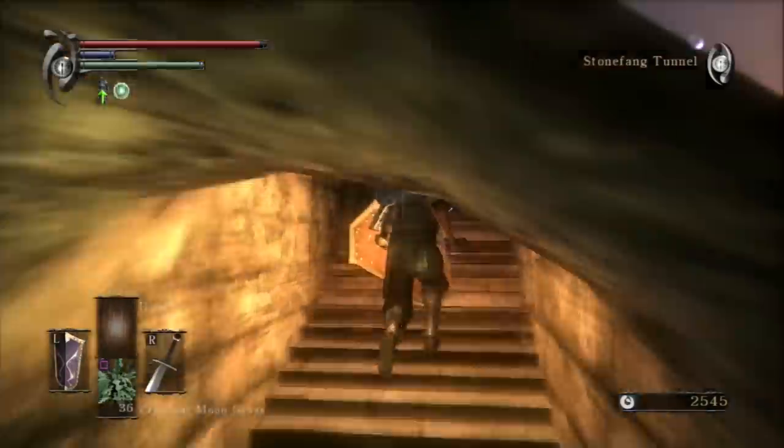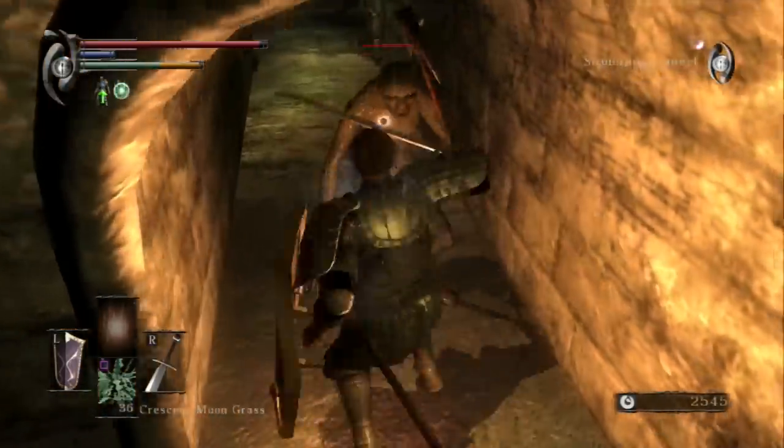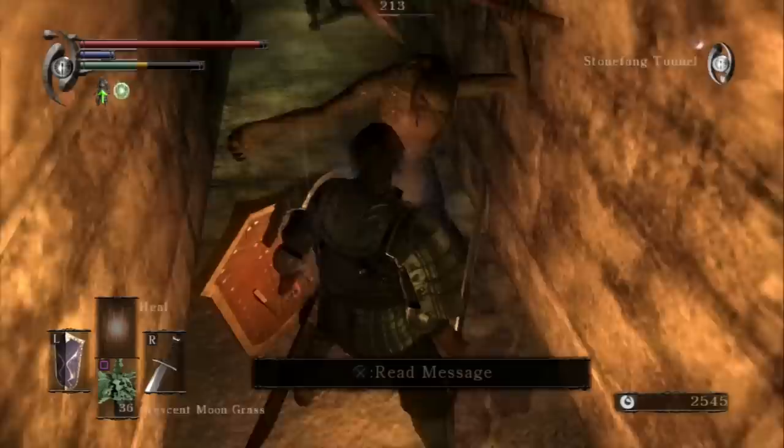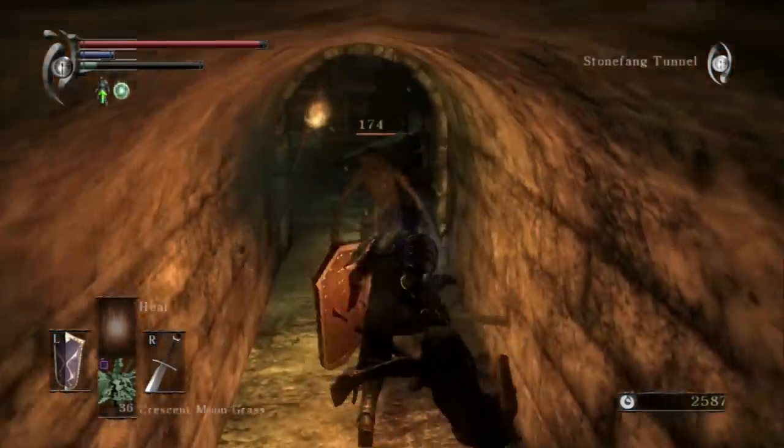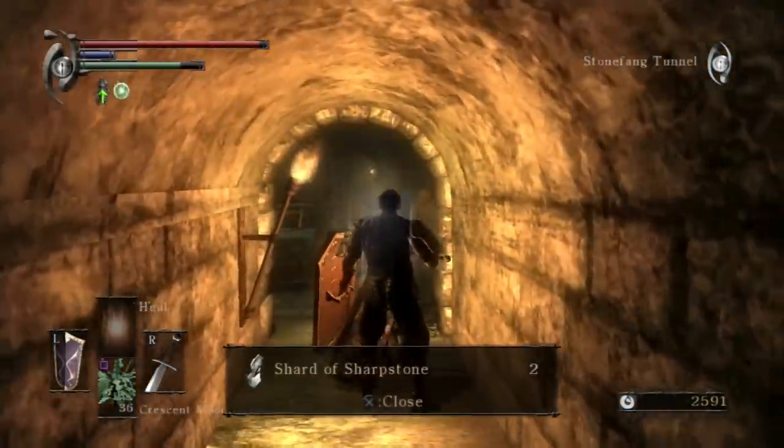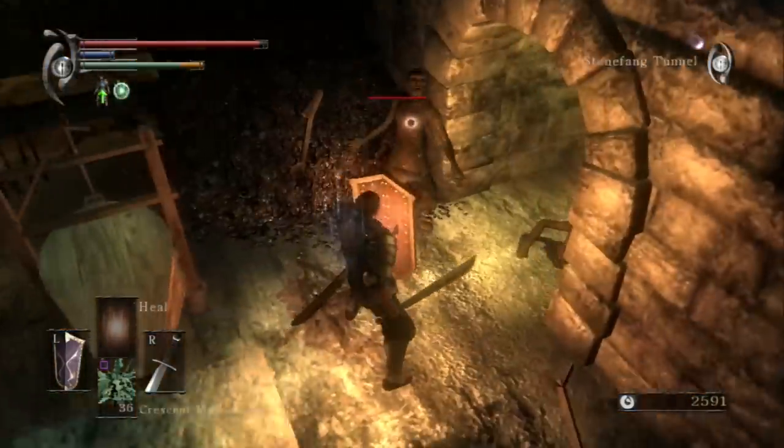This is the Fog Gate that lets us continue progress through the level. And there's a sneaky little ambush once again from the Pickaxe Miner. Some more about upgrading, because the Crescent Falcon is awesome and I haven't talked about why it's so awesome yet.